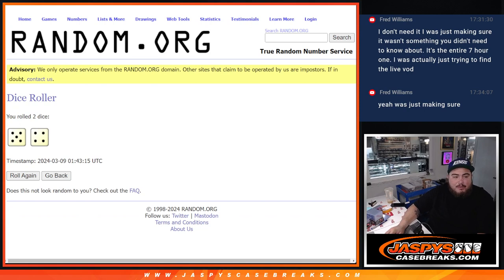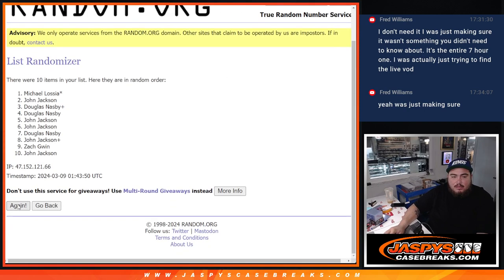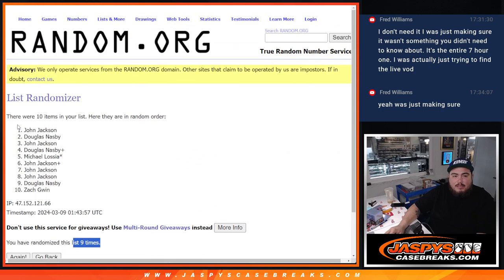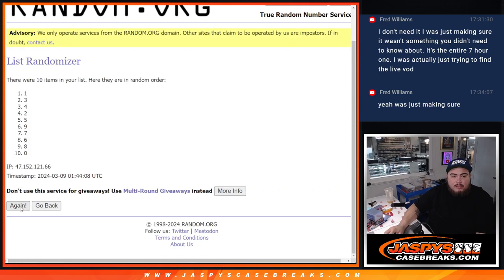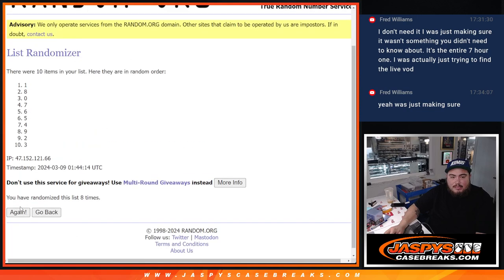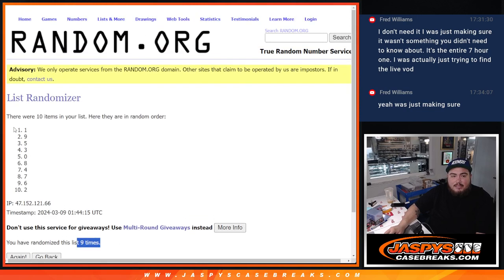There we go, five and a four, nine times. One, two, three, four, five, six, seven, eight — John down to Zach. We're going nine times here: one, two, three, four, five, six, seven, eight, nine. Nine down to two.